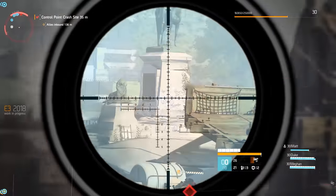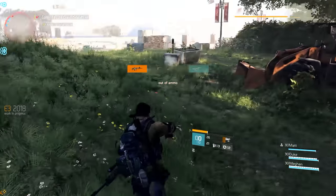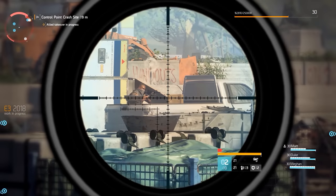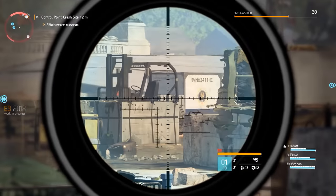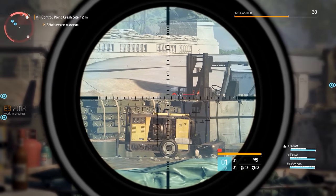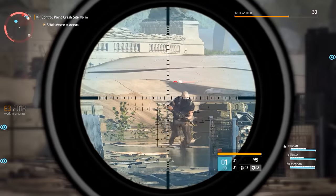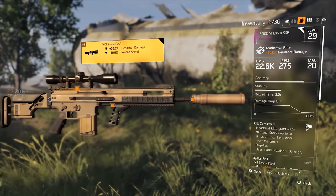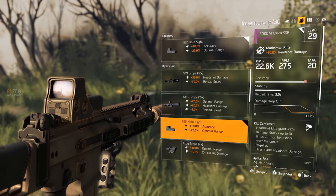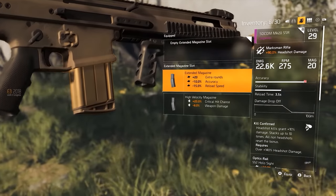Recoil is extraordinarily high, as is the time to cycle the action of this rifle, but that is to be expected when shoulder firing a .50 caliber sniper rifle. At this time, I cannot confirm if the in-game damage potential of the TAC-50 scales to party size or NPC type, although it does not seem to be able to one-shot a boss with a direct headshot. No weapon customization was available for the specialized weaponry during the demo, although it looks as though we will be able to upgrade each specialized weapon as we progress through the game.